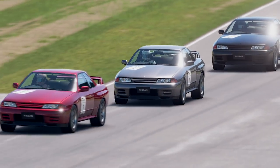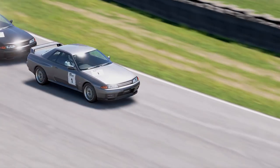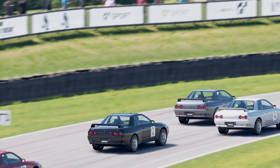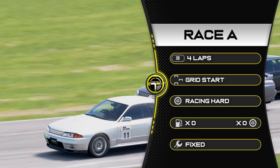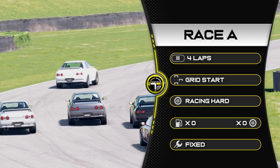Hello everyone and welcome to week 43 of the weekly race guide. First up is Race A where we're at the Goodwood motor circuit in Nissan Skylines. Let's have a look at the race details — we are racing four laps here at Goodwood.